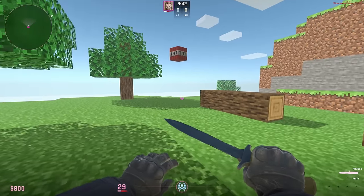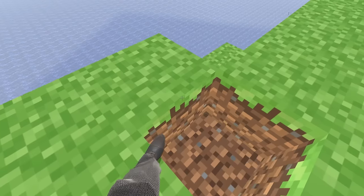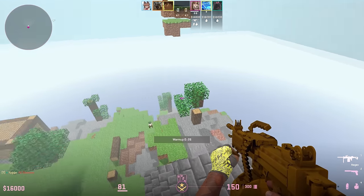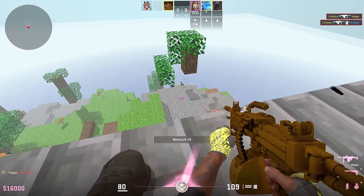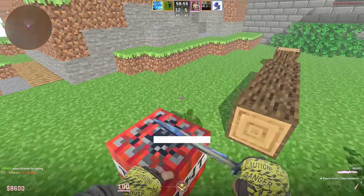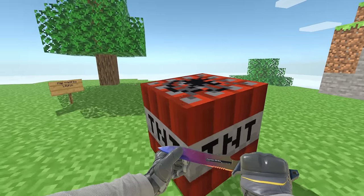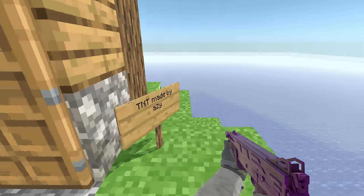Each block on the map is a fully breakable entity, and the harder the object, the harder it is to destroy. For example, you can easily dig the ground with a knife, but you will have to shoot a lot at stones or metal bars. The most basic mechanics include the destructibility of the entire map, TNT blocks that explode and deal damage in a small radius, allowing you to fly into the sky as if using a rocket jump. In the future it will also be possible to pick up and throw dynamite at other players, thanks to the development of Aizu.